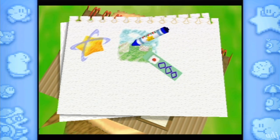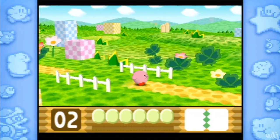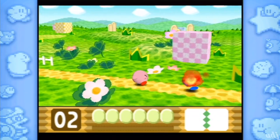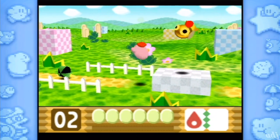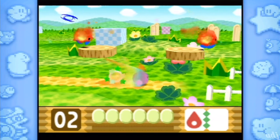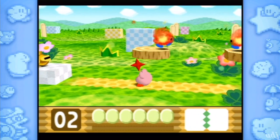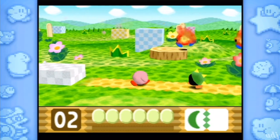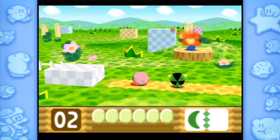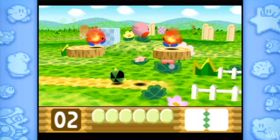Level one is Pop Star - we're going through different planets in this game. We got a whole coloring book full of places to go. There are always three shards per level. One of the things I don't like about this game is how slow it is - this is one of the slowest Kirby games ever. I think it's because the N64 has a baby paper-thin processor that can't do much.